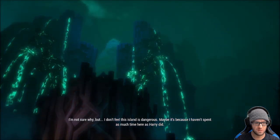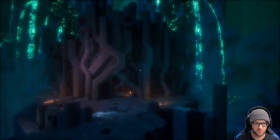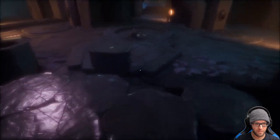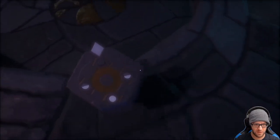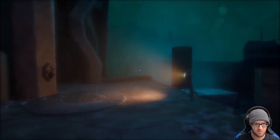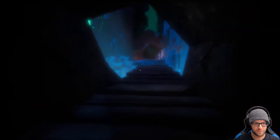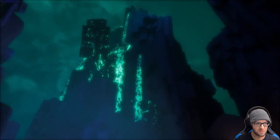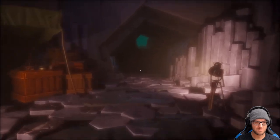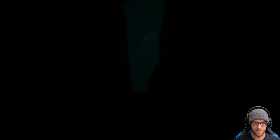I'm not sure why, but I don't feel this island is dangerous — maybe it's because I haven't spent as much time here as Harry did. This is the same liquid that was in the thing here. I don't know what the purpose of that was, maybe I got lucky with it. The entrance here — what is going to be in front of it? I'm technically entering a temple and everything becomes dark — I think it's the end of the chapter.